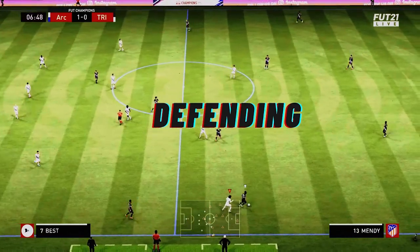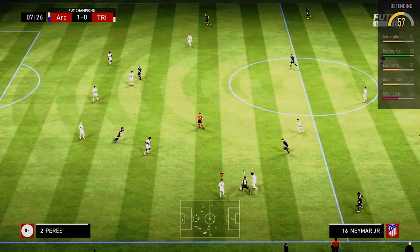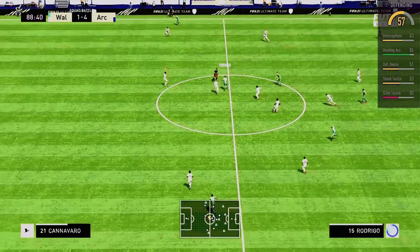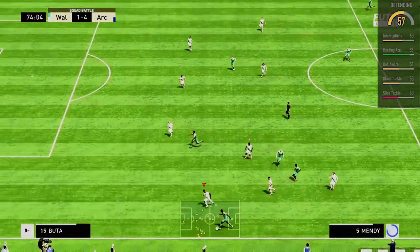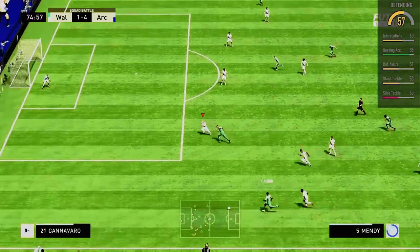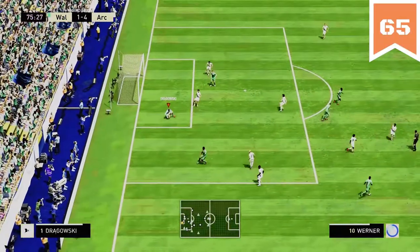Defending is another area where this card is actually better than anticipated, although it may be negligible depending on where you play him and how you play. He can intercept the obvious passes and his tackling is actually pretty decent, just not expecting to cleanly collect the ball too often — though that's a trade-off of FIFA 21 in general. His defensive awareness is actually very solid and he takes up good positions to cover passing lanes and out-of-position teammates. All things considered, I think around 65 is fair here.